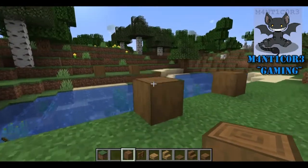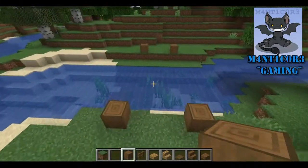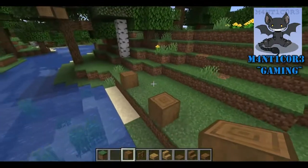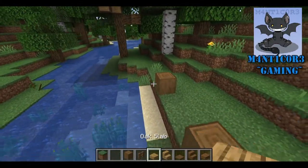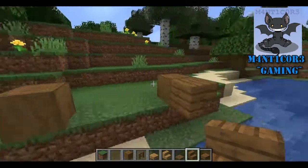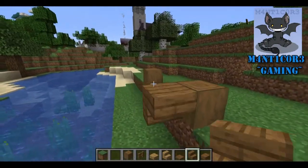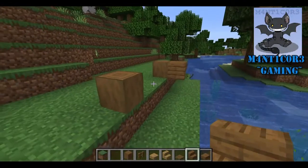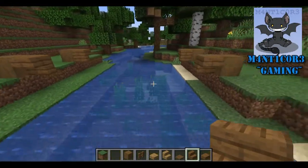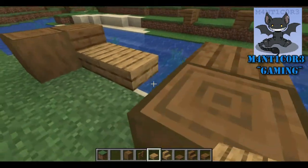I'm using stripped spruce logs for the main corner beams and posts, but you guys can use whatever you want if you aren't a big fan of the spruce, or maybe if you're in a different forest, you might like the look of a different design a little bit better. For this build, we are going to be using spruce for the majority of the outside of the bridge itself, whereas for the inner path section, we're going to be using some oak planks. Let's go ahead and lay down our first section of the bridge.